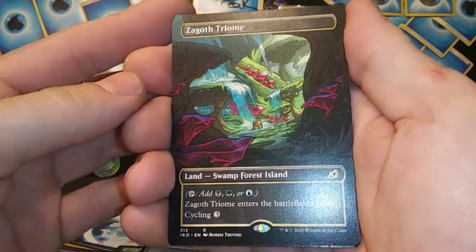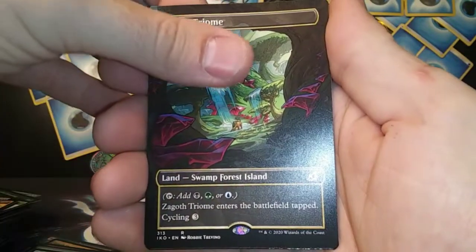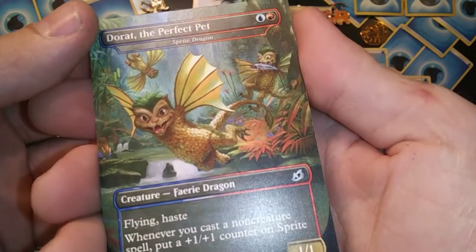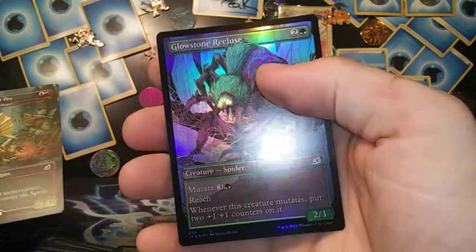Zagoth Triome — that looks like some Super Mario Brothers type stuff, you know what I mean? Very nice! Got the Dorat the Perfect Pet, Sprite Dragon. And then the Glowstone Recluse.